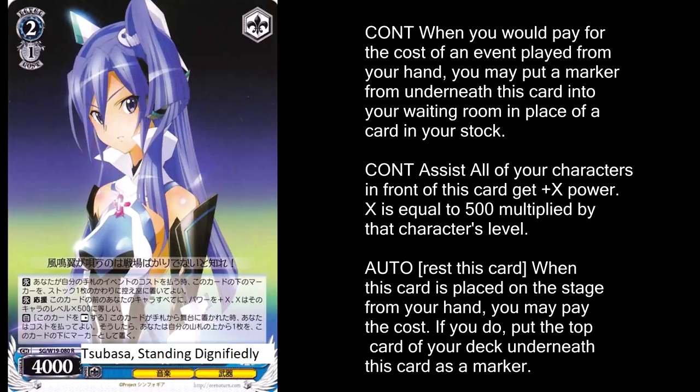Tsubasa Standing Dignifiedly is a bi-level assist that also lets you put one card from the top of your deck underneath this as a marker when it comes into play by resting it. You can then use that marker to pay for an event card — in some cases, you can even play an event for free. If you can get 2 of these in the back row with 2 markers under them, you can pay both of those markers to play your level 3 Tsubasa for free via the event card. Overall, just an amazing card for the deck, and if you're going to run blue, this is probably the card you're running it for.